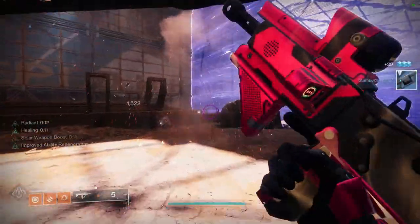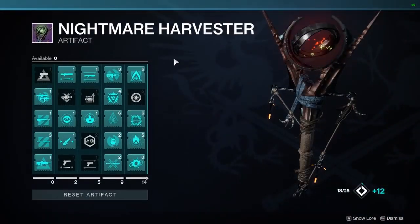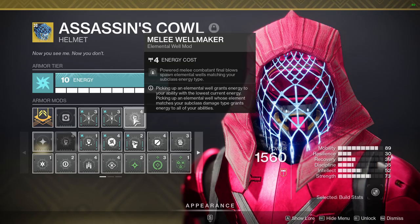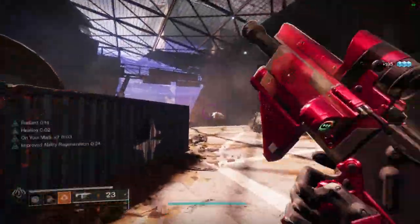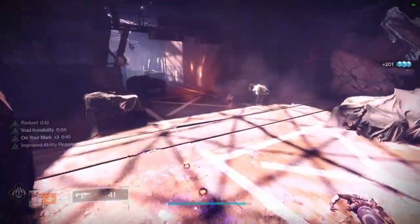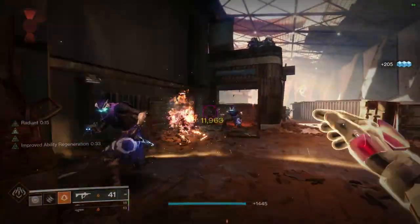Quickly moving on to the mods that you should pair with this build. I'm not gonna go into any seasonal mods because this build will stand the test of time, but of course apply them where they fit. First mod of the build is Melee Wellmaker. This mod is the stepping stone for the rest of the build — it gives you a well of light based on your subclass, so in our scenario solar, when you get a powered melee kill. Next up is the Well of Life mod that gives us regeneration when picking up a solar well of light, which we will be creating with Melee Wellmaker.